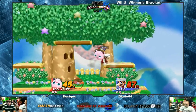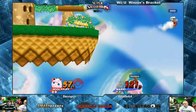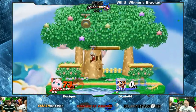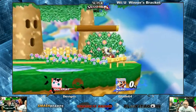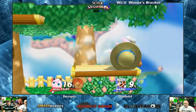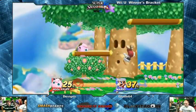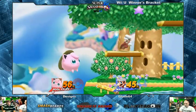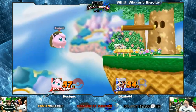Mario is trapped on the platforms, hasn't been able to get off them for a while. Designs doing a good job keeping him there. Now Designs is the one off stage — oh, I think that's a dead Mario! Very nice edge guard from Designs, melee skills coming into play in Smash 4. Edge guarding is hype; it's hard in this game. That's a really good punish. I like how Jigglypuff winks while she's getting hit — one eye closed, the other open, almost like she's saying 'you may have got me this time, but I'm coming for you.'